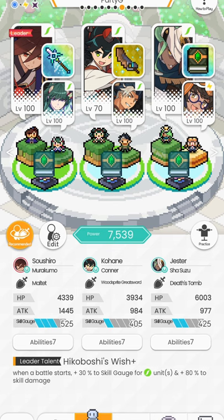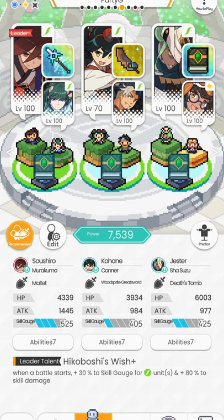This is a very free-to-play comp. The team is made up of three-star units with Sushi and Kohane as the main base, and then we have Murakumo who is kind of free as well. You just need to do Orochi — you get one copy of him and you can slap him on this team and it works.